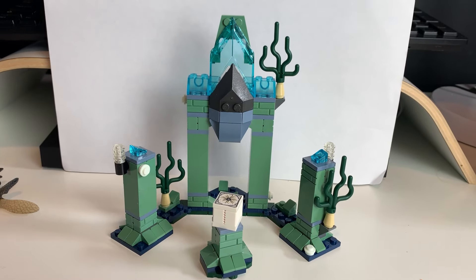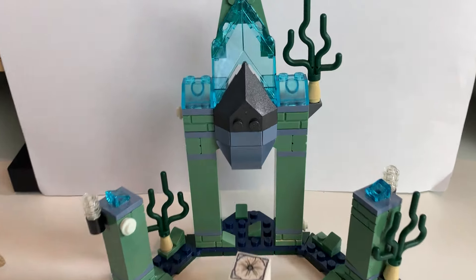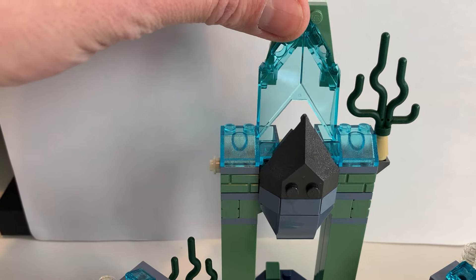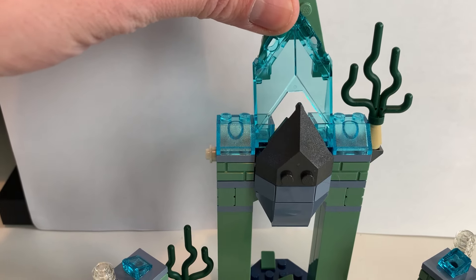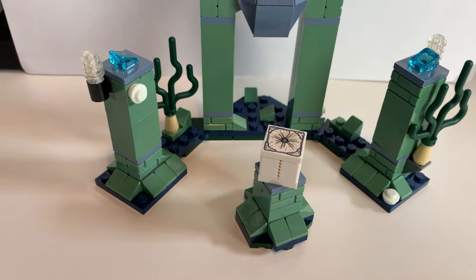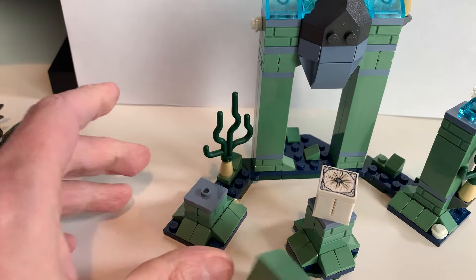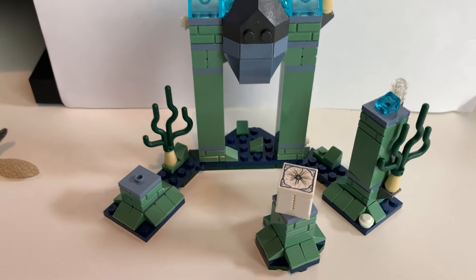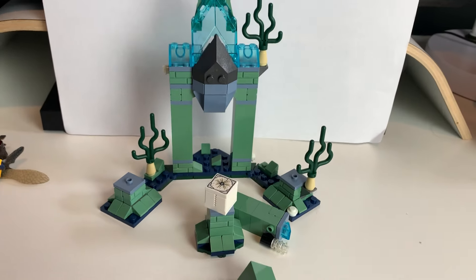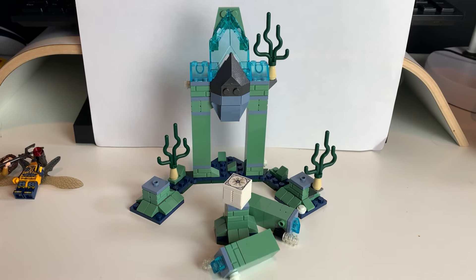Here is the finished model — very underwhelming. This part is just slotted in there, a play feature that makes it fall down. These two towers just snap off — that's the play feature for you, the towers break. I don't know, if I'd received this as a kid I'd be a bit disappointed to be honest.